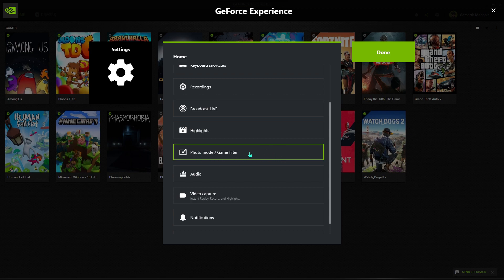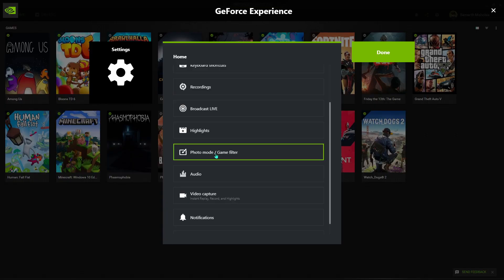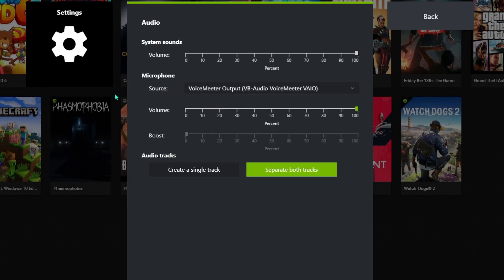Next we have Photo Mode and Game Filter — I'm going to cover those in the next video, so make sure you subscribe and hit the notification bell. Then we have Audio settings. Keep your system sounds at 100 and select the correct microphone source. Make sure you separate both audio tracks so that when editing your clips, you'll get the game sound and your voice on two completely separate tracks.